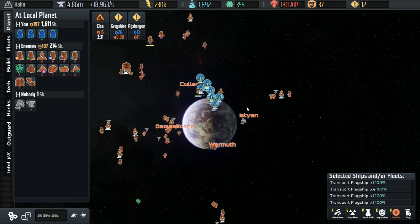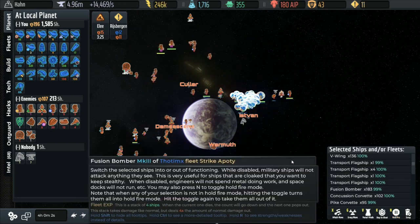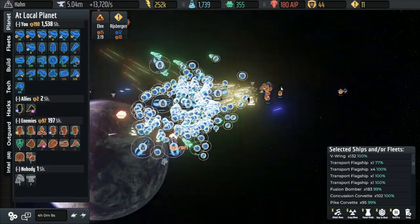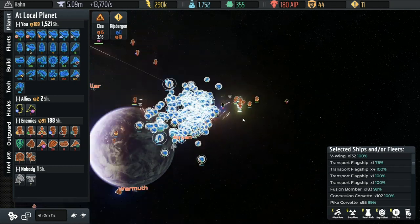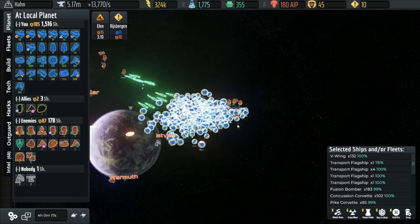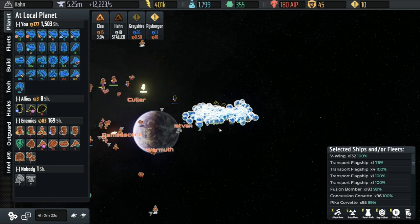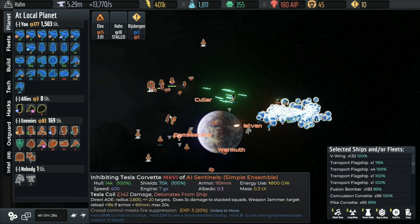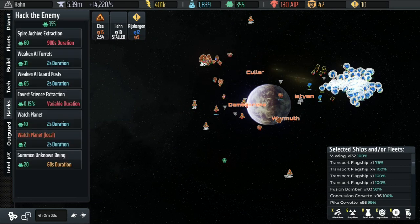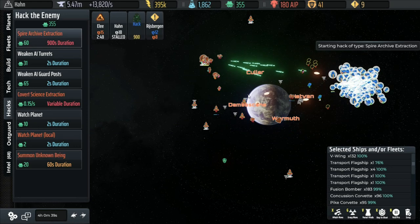Now I'm going to move over to this side of the system. We've taken some damage. Unload everybody, take off the hold fire - we just want to clear this out. We're not going to be able to rebuild ships over here because we're one system too far away. We're just going to move back and retreat. Some of them are retreating. We would normally want to just clean everything out, but because of our long range ships we're actually going to get away with it. We're just going to go ahead with the Spire Archive extraction.